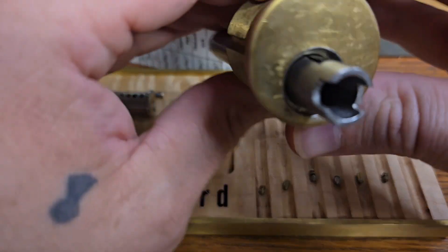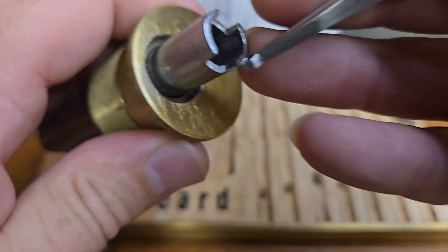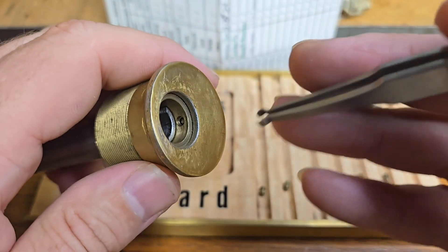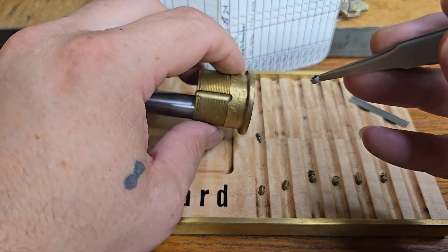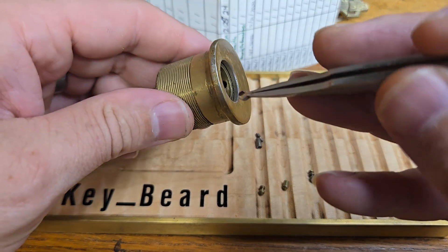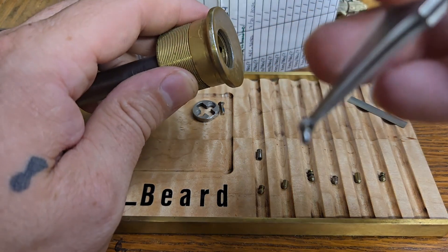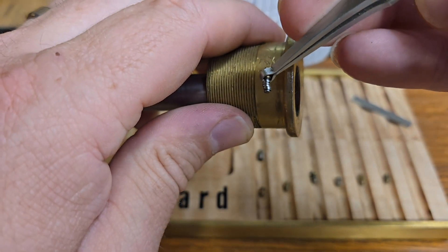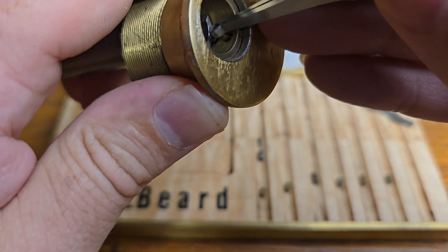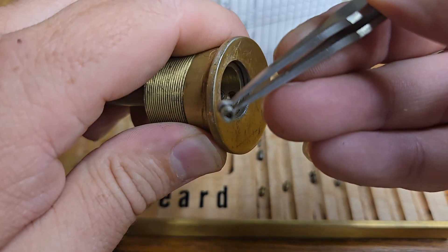All right, let's pull the shim out and start from the front. Pin one — I knew it, there was no spring in pin one. And look at that rattler. That is just some top-notch stuff. Pin two — a nice hollow pin, so we got some pin-in-pin going on. And then a nice tiny little pin — oh, there's more in there. Just a spring.